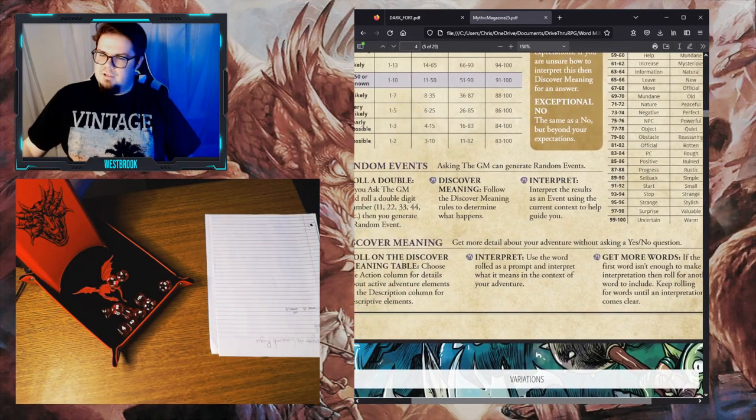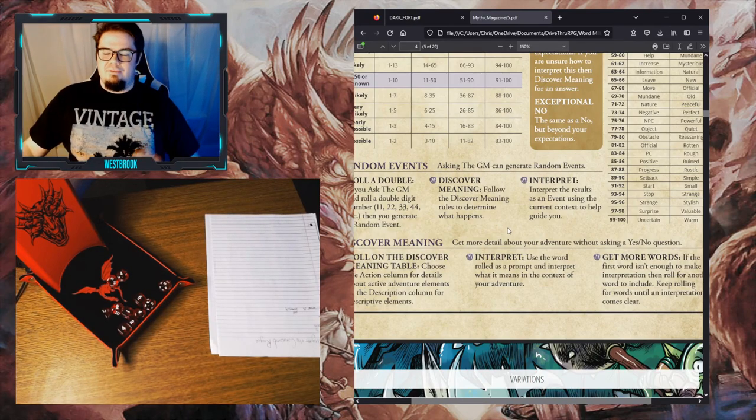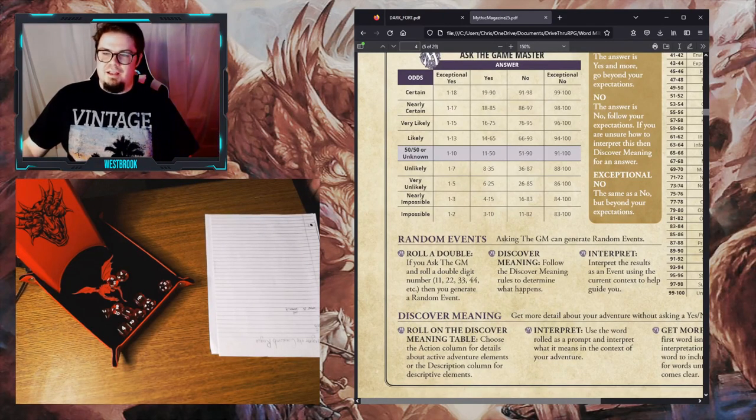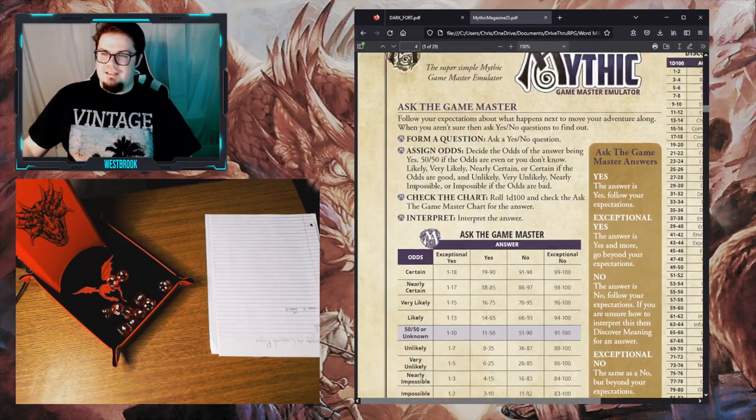If it's not enough information, you roll again until you have enough words that, put together, you can interpret into an answer. The important thing is that this is interpreted — the words rolled are prompts, and you don't have to strictly adhere to them. They're supposed to inspire an answer. The hope is that they inspire some off-the-wall thought you would not have originally come up with, which is what makes playing solo exciting.